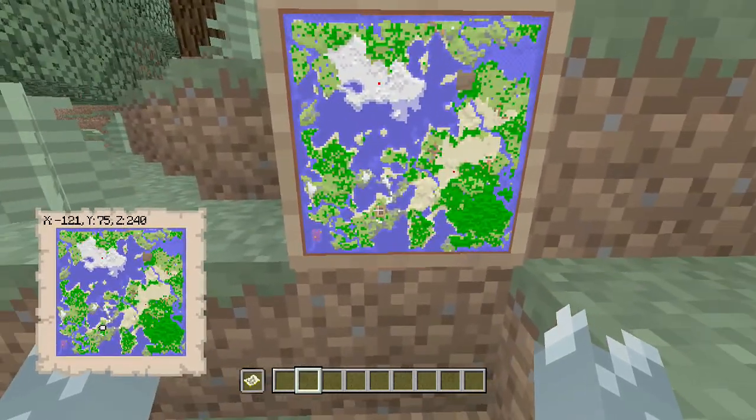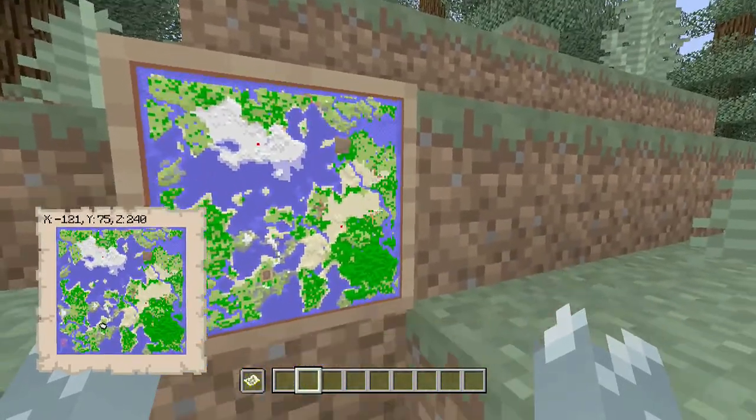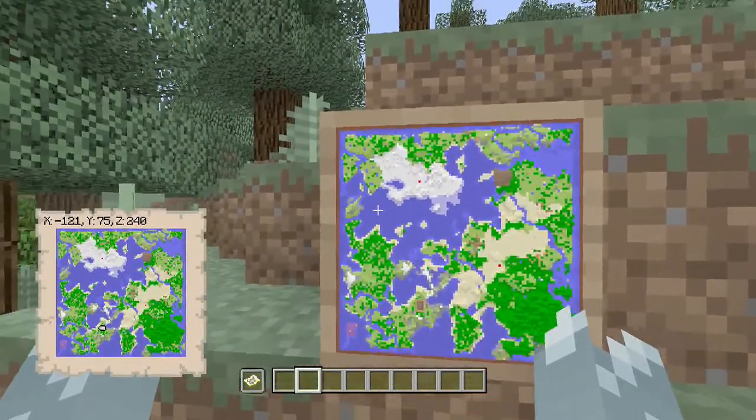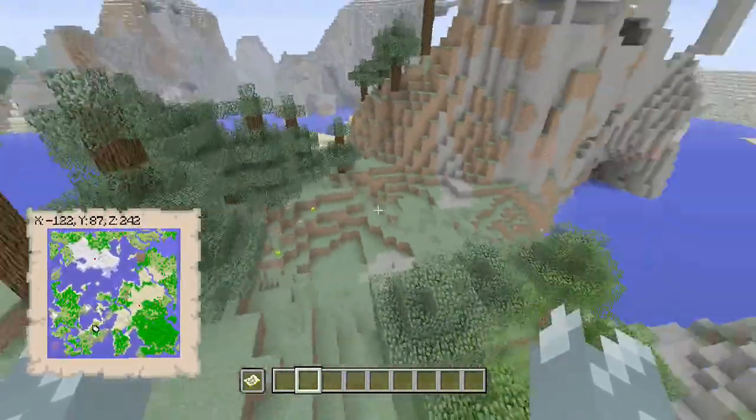The spawn point is actually down here at the bottom. It's a little bit far away from everything, but you can clearly see the four very well-defined villages. The Woodland Mansion is always obvious on the world. The Igloo is over here, and the Ocean Monument is over here as well, with a Mushroom Island just down at the bottom.